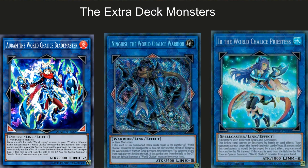Be on the lookout because you can easily get cheated with Ningirsu. I personally played against a guy at locals who brought him out pointing to two cards that were not World Chalice monsters and still drew cards — so pay close attention to his effect. He can also send one card from each player's field to the graveyard, making him a solid monster overall.